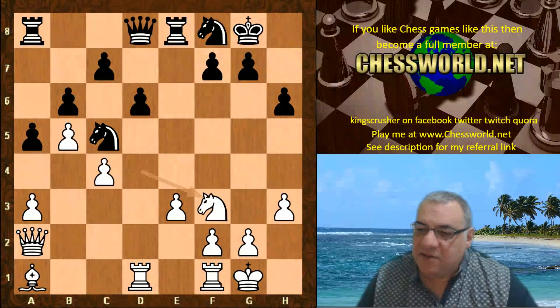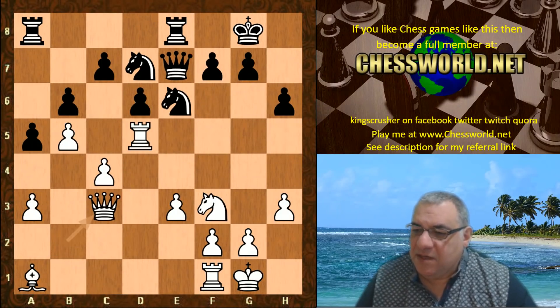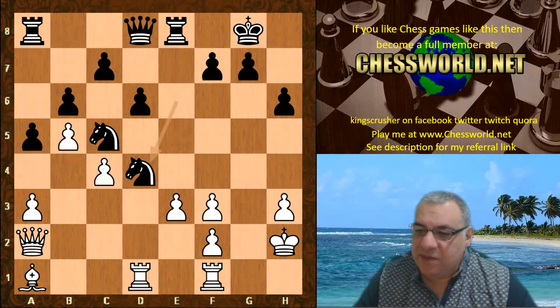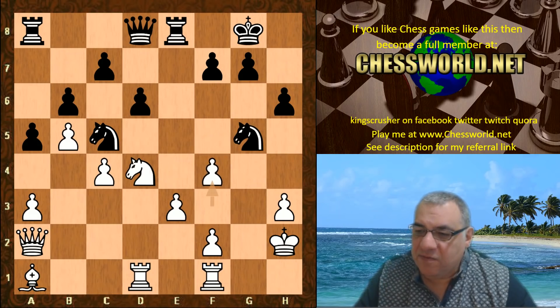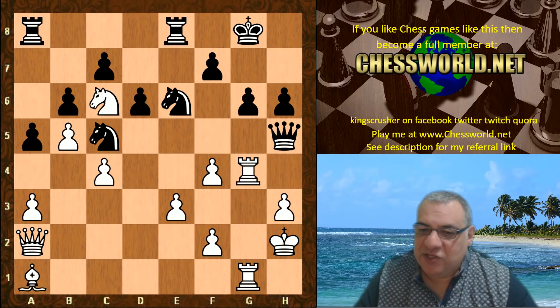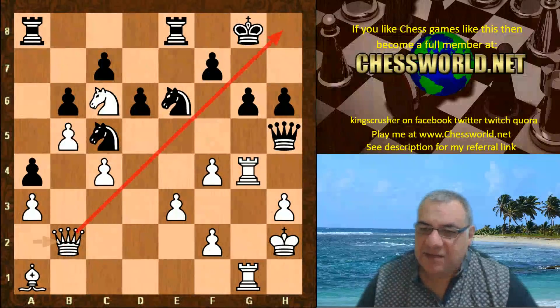This is a very exciting continuation: Knight f-e6, King h2, Knight takes d4, Knight takes d4, Rook takes d4. Here on Knight g5 the knight can just be kicked back with f4, and this is not worth going into. After Knight c6, for example, there's Rook g1 possible and a lot of pressure can be built up quite rapidly on the g-file, now threatening mate — this is a nightmare for black.